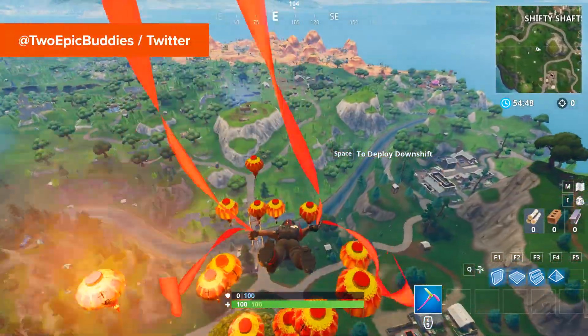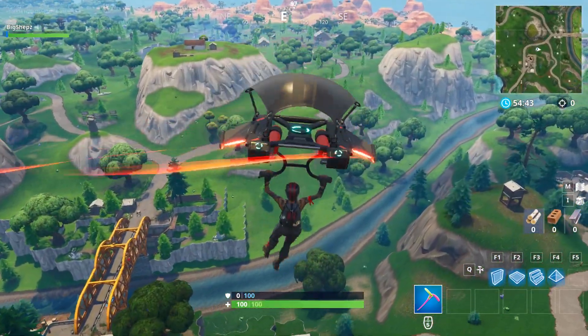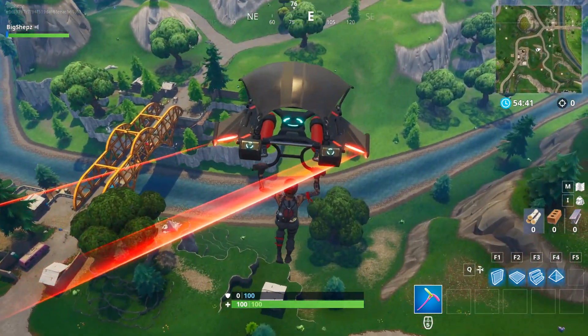The secret banner is found on a cliff face south of the bridge, south of Shifty Shafts. Simply find a small bundle of rocks, gather some materials, and build up to this cliff face.